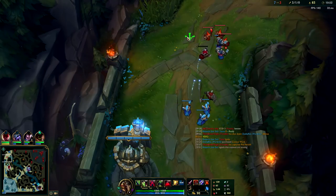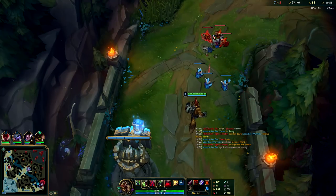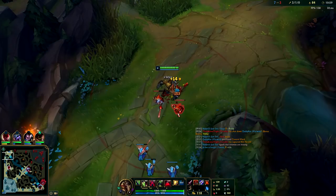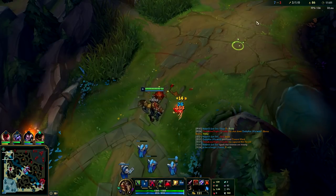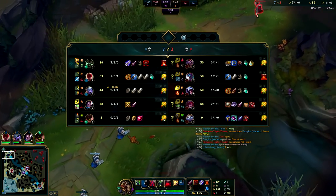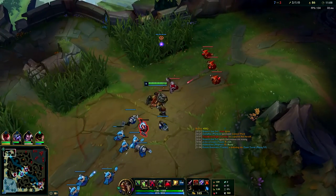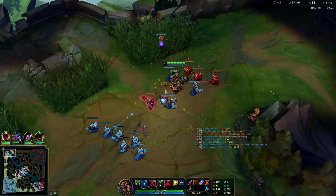You can rush Titanic Hydra, go straight into Frozen Gauntlet - a lot of different items, it's just very situational. Since I'm so far ahead and BOTRK is good against their jungler and top laner, that's what I got for BOTRK early.